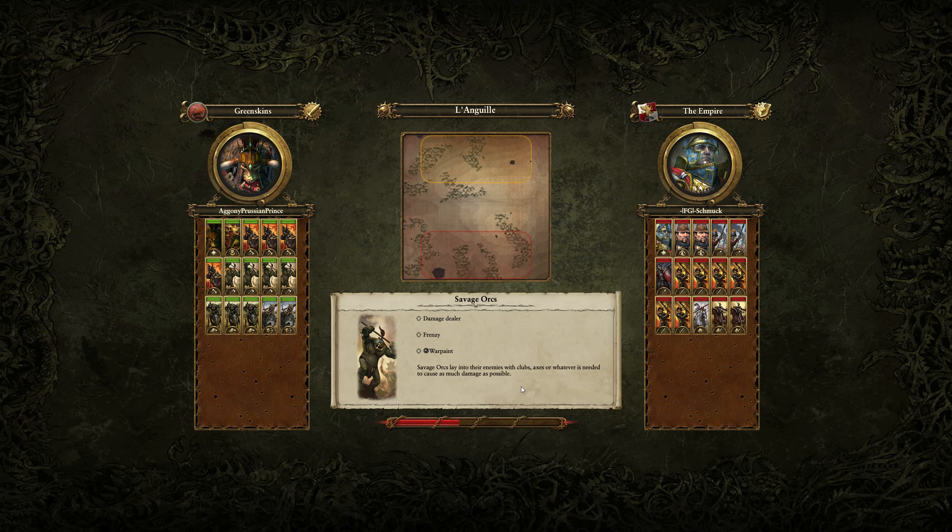Hello everyone, this is the Prussian Prince with our Total War Warhammer replaycast. This is ESL Community Cup number two, a match between myself and Schmuck of FG clan. You'll see how this one pans out. I'm playing as the Greenskins and he is playing as Empire.